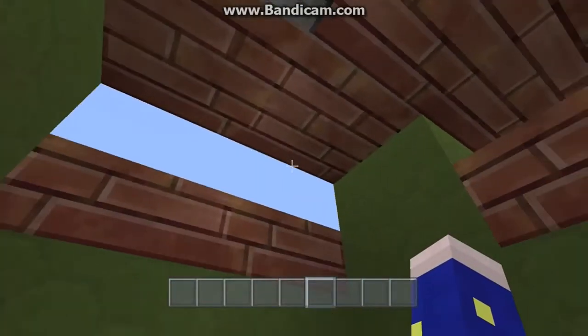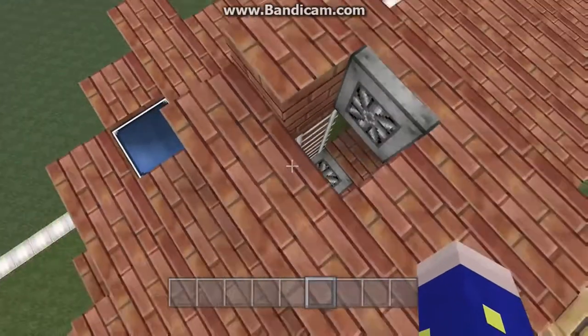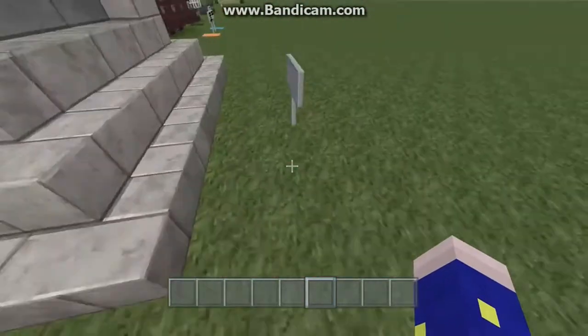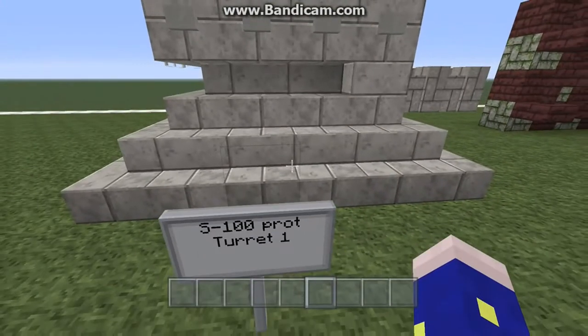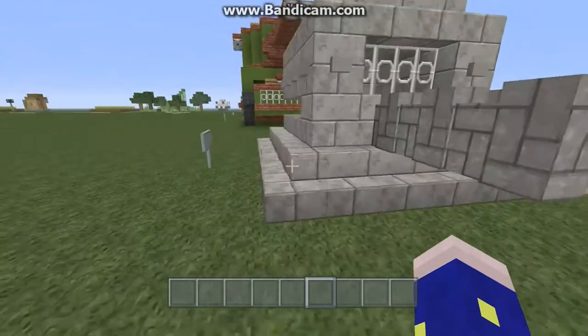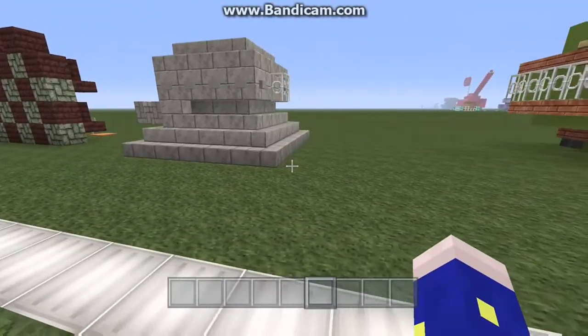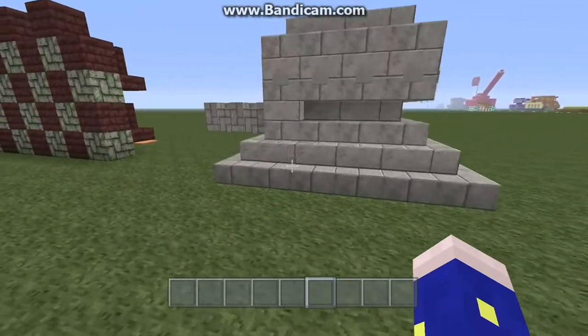So yep, that's the S1B1 — tank number one. Now we're going to number two, which is a design for a turret — the S100 prototype turret one. So again, you kind of have a sloped downward part here to protect the turret ring, if it was there.